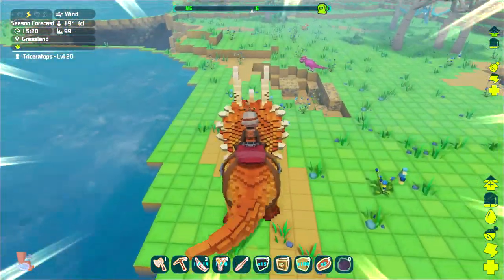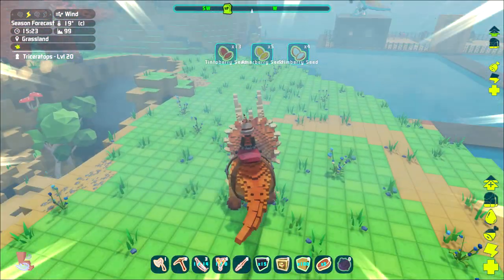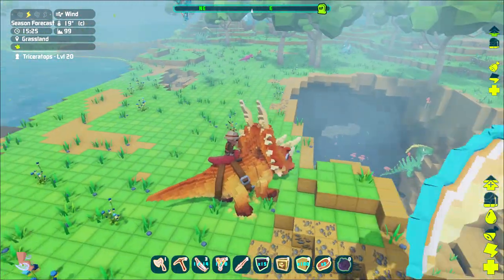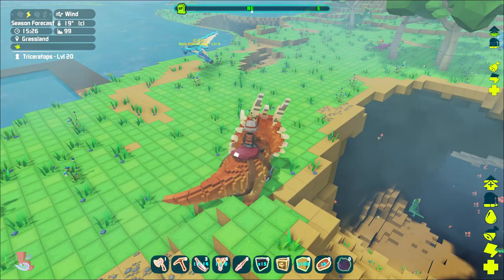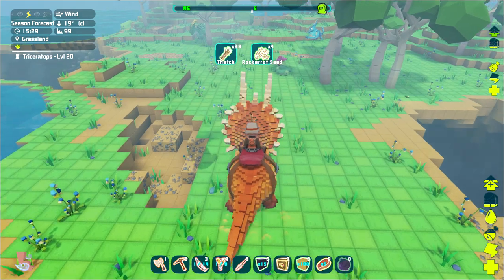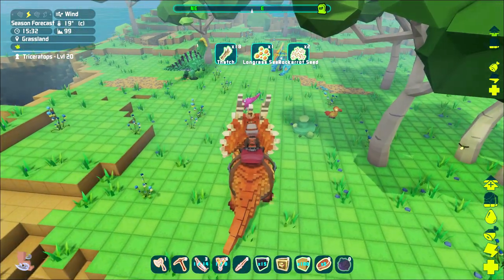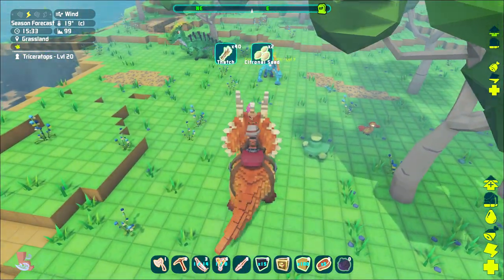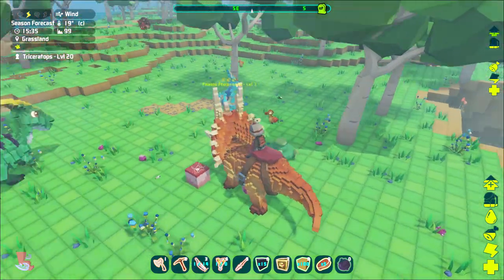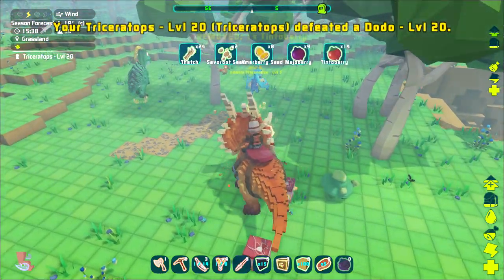The Triceratops is a little more mobile than the Doe and can navigate over blocks more than one high. Its attack isn't very strong but it does knock back other creatures, so if you time it right they can defeat creatures stronger than them without being hit. Where the Triceratops is most useful is their ability to gather large amounts of berries, seeds, and thatch. In the time it takes you to gather five narco berries, the Triceratops can gather hundreds — making them one of the most useful beginner dinos. I'd take the time to look for a high-level one.